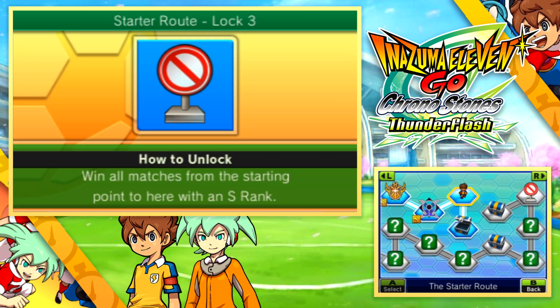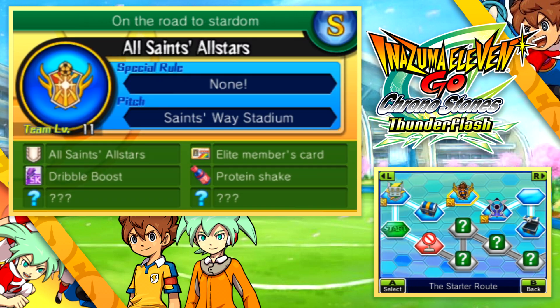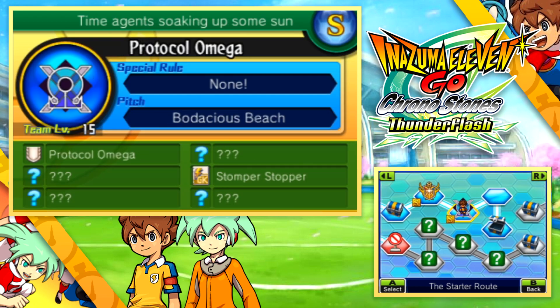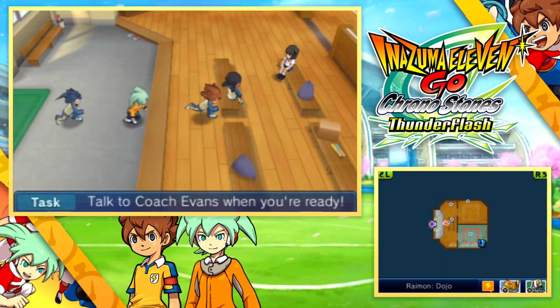The silver key is here at the end of the starter route hosted by Steve at the riverside, and you can get this very early on in the game. All you need to do is beat the level 8, 11, and 15 teams, and you can get that around about chapter 3. That unlocks a lot of nice little rewards.